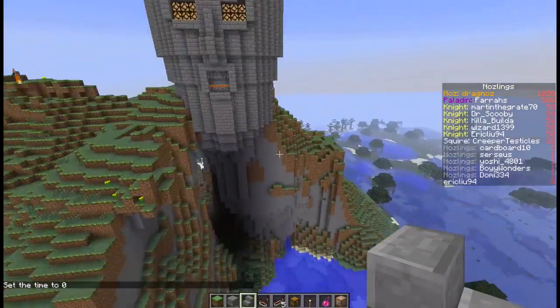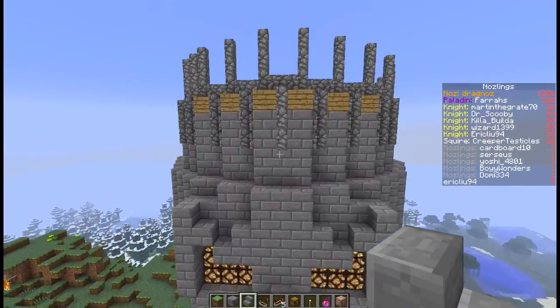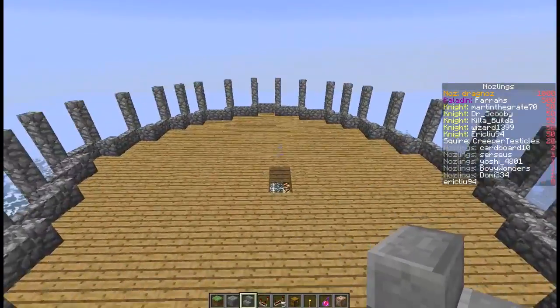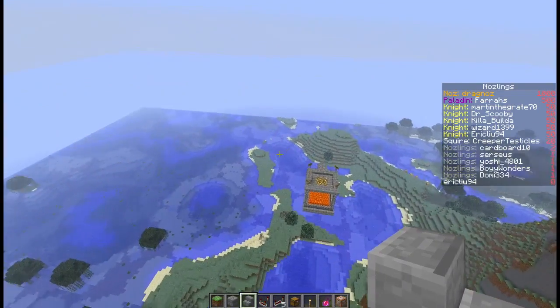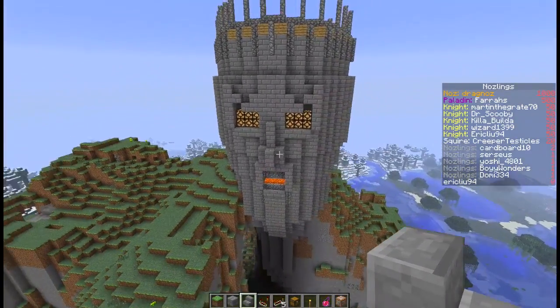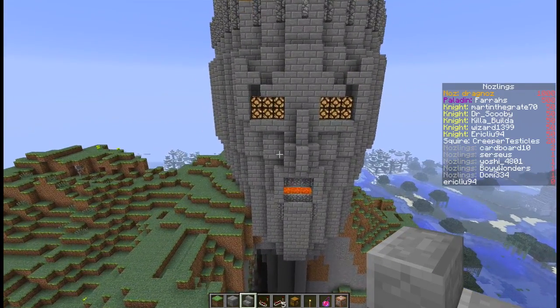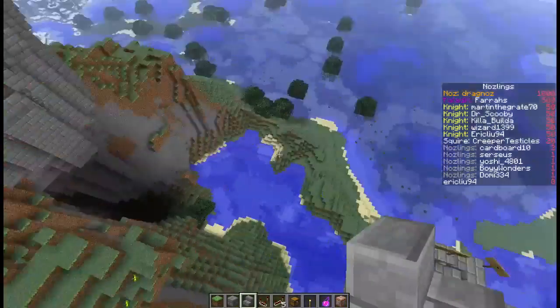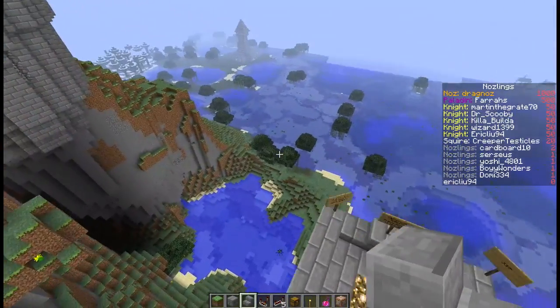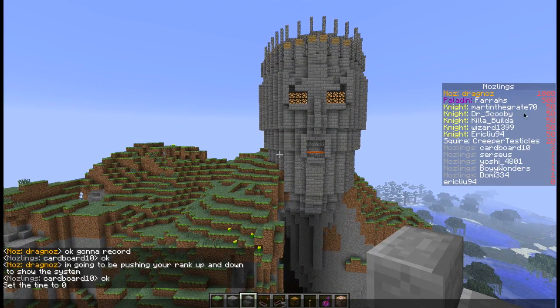Hey guys and welcome back. I'm going to do a tutorial today that a lot of people have been asking me about. This tutorial is for vanilla Minecraft, but you need to edit some files outside of Minecraft. When I say vanilla Minecraft, I mean when you download the map you do not need to download or run any mods at all to see this. This has been requested on pretty much every video I've uploaded based on the scoreboard. On the right hand side you'll see I have various ranks on my server.